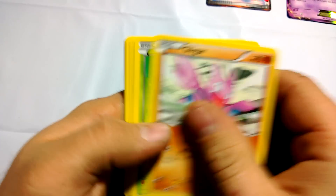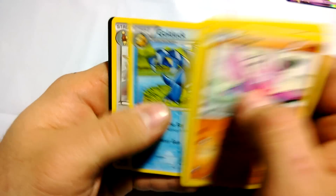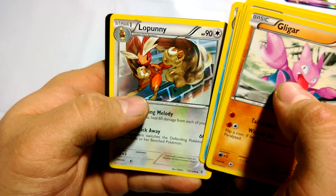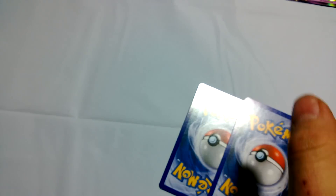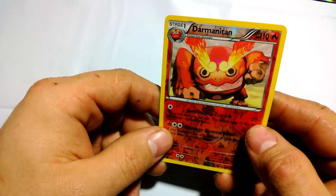All right. We got a Gligar, Tangela, Potion, Voltorb, Lillipup, Mandibuzz, Golduck, Lopunny. And that's the same card I couldn't butcher earlier. And a Drifblim Reverse.